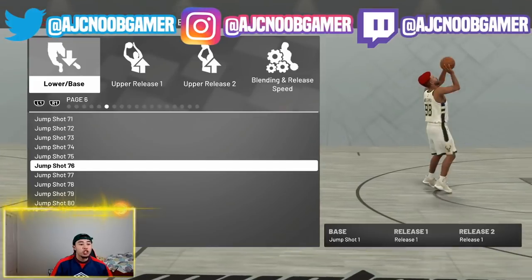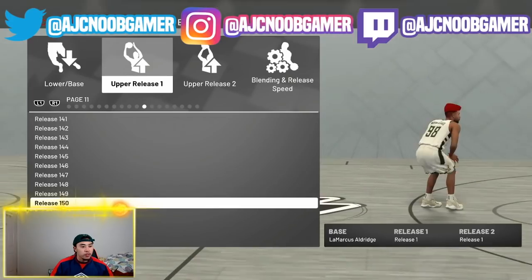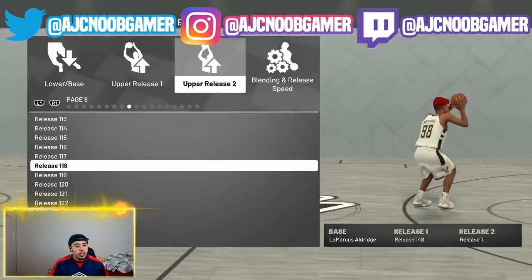So the base he actually chose was the main man Lamarcus Aldridge. You know every 99 loves that Lamarcus Aldridge base. Upper release one was actually 148, so we're gonna find 148 real quick. And then upper release two was actually release Trey Burke.